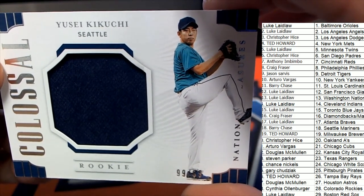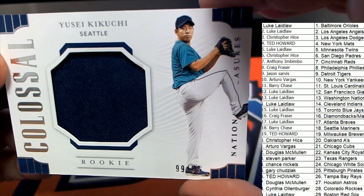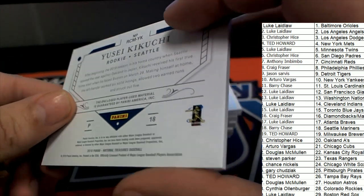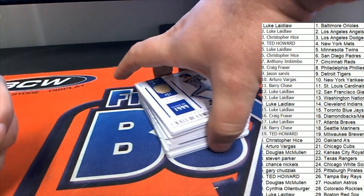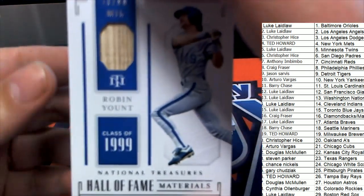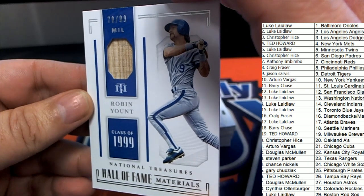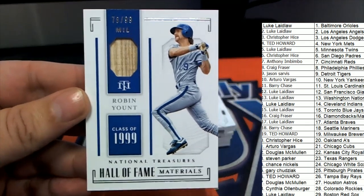We have more good stuff popping — the next hit is a Seattle Mariners rookie. Kikuchi — he's pretty good. Coming up next we have the Robin Yount, a nice one for the Milwaukee owner.